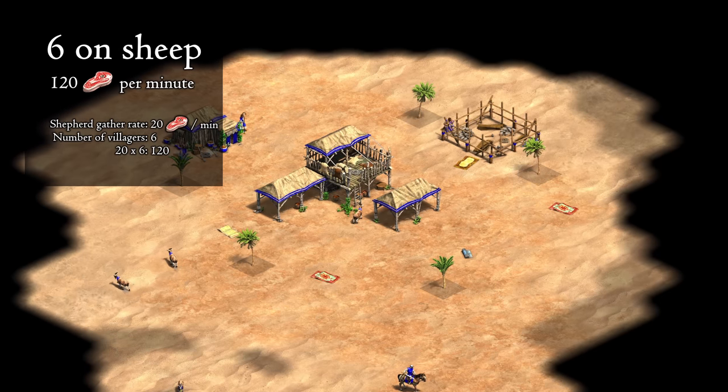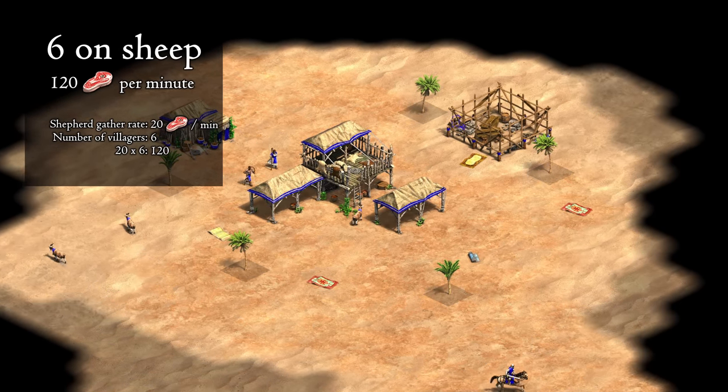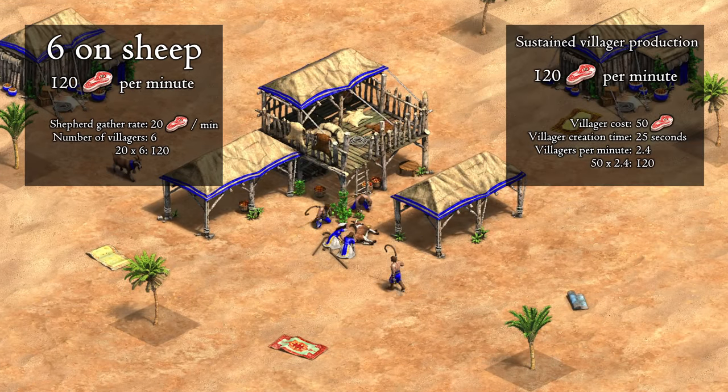You know how you usually put six villagers on sheep at the start of the game? This is because this is the exact number you need on food to keep your town center constantly producing villagers.